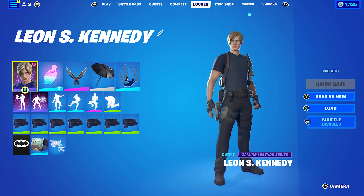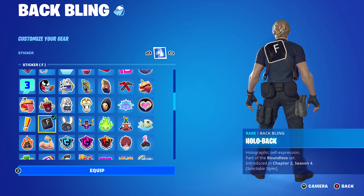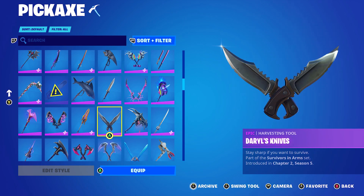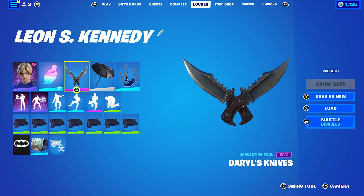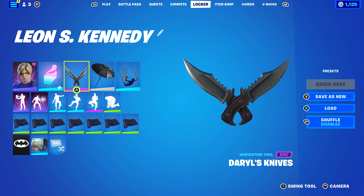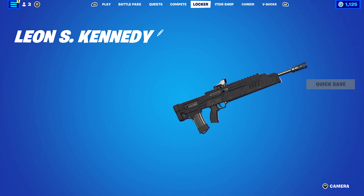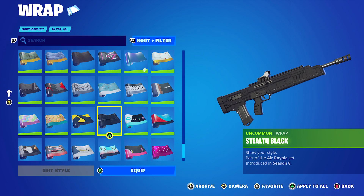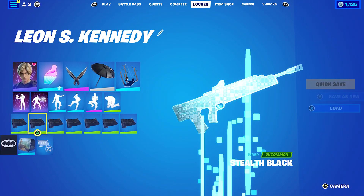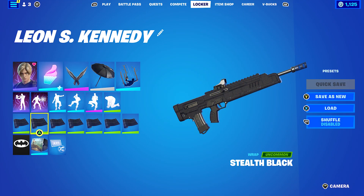For the sixth combo, I used the Hollow Back with the Sticker F — as in 'F, pay your respects,' that kind of 'if you die' type thing, which is basically why I chose that sticker. The pickaxe is Daryl's Knife, which is Daryl Dixon's knife from The Walking Dead, part of the Survivor in Arms set — knives work nicely with Leon. The wrap is Stealth Black, a black wrap available in the item shop that usually appears alongside the Errant or Glitch customization skins.